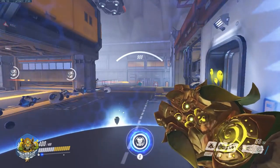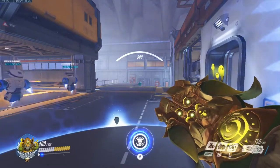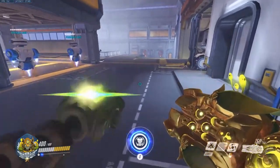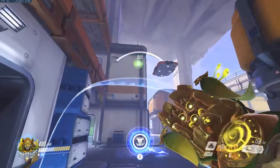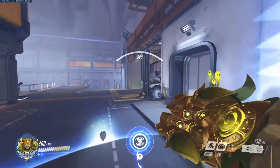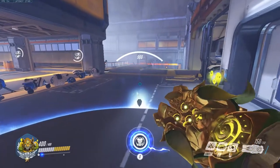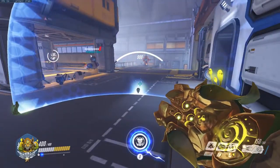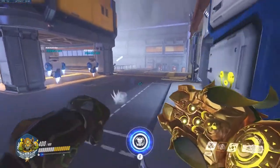In Orisa versus Orisa battles with Hog and stuff like that, make sure you're paying attention to all the abilities being used. If you see the Hog just used hook a couple seconds ago, he's not going to have it up. If there's no combo and the pull just goes over your shield, don't waste your shift on that — you're not gonna die. Just do a 180 and fall back, saving your shift for when the Hog actually breaks your shield and is looking for a hook. Be aware of everything being used so you don't waste abilities on useless stuff.